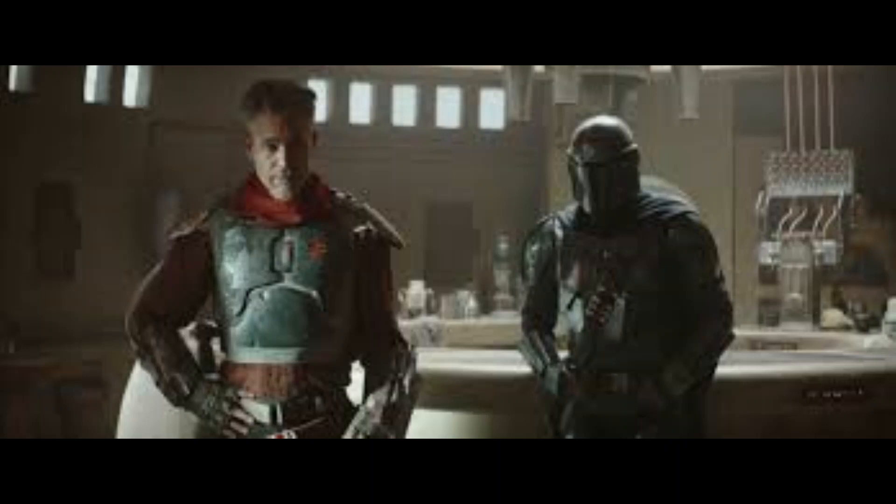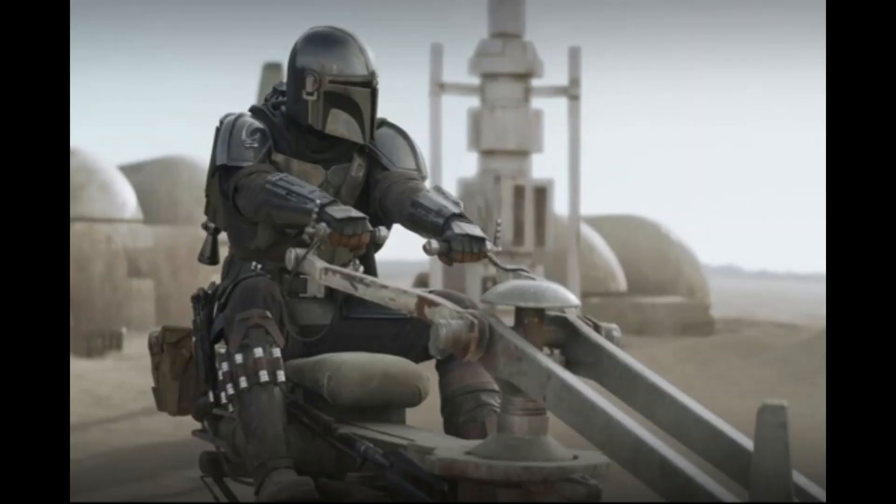First of all, Mando and Baby Yoda are just walking through the street and they enter this gladiator place where there's a battle going on between two Gamorrean guards. It's nice to see them as a bit of an easter egg there.